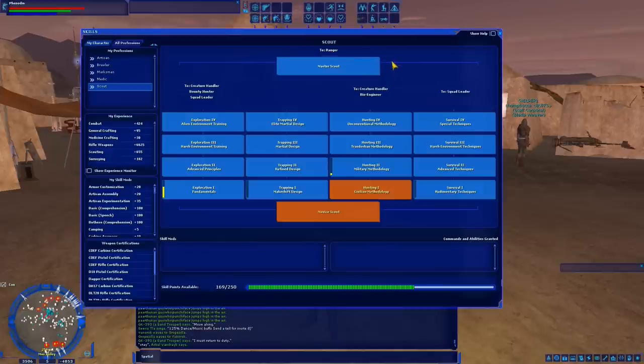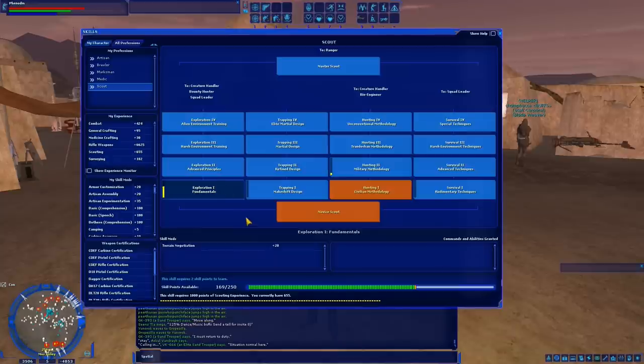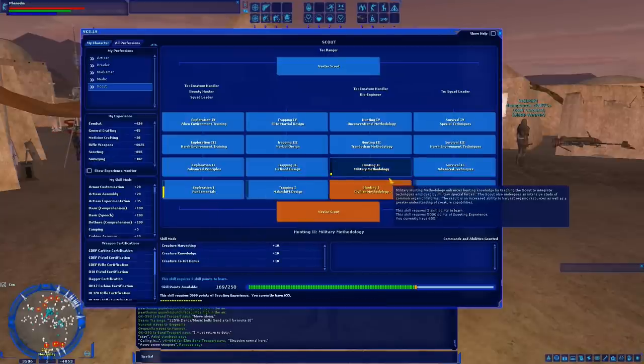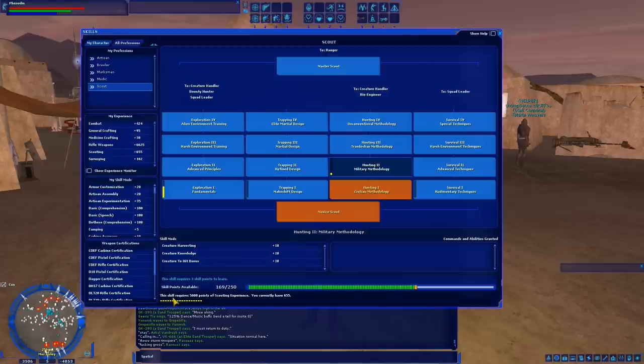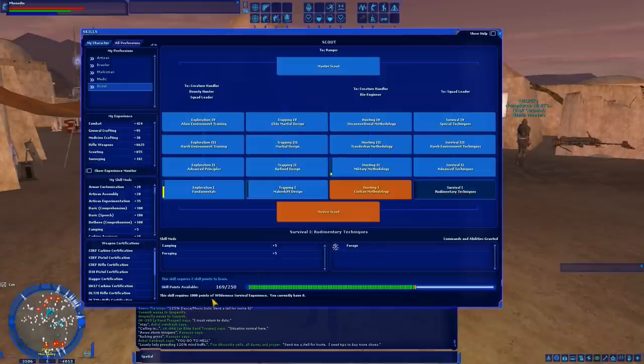Doing a Ranger guide would actually be a little bit redundant, mainly because the Ranger profession and the Scout profession have the same grind — the XP caps are just a little bit higher. So, for Scout, let's look at our four branches: Exploration, Trapping, Hunting, and Survival. The Exploration and Hunting branches both require Scouting experience. The Trapping branch requires Trapping experience, and the Survival branch requires Wilderness Survival experience.